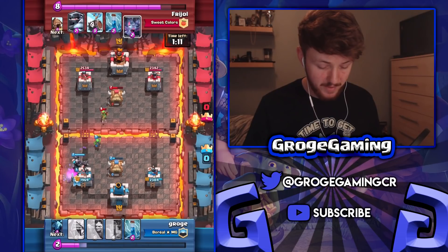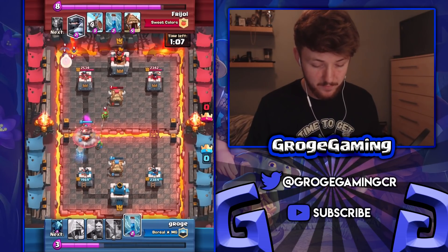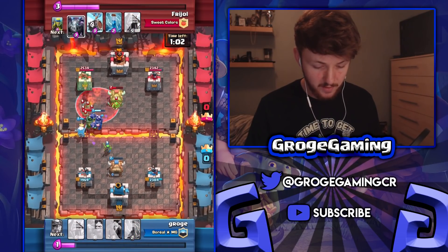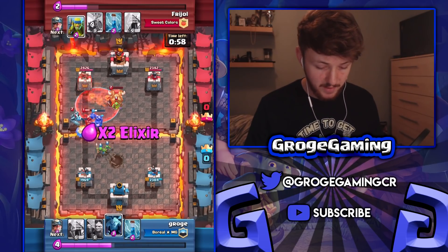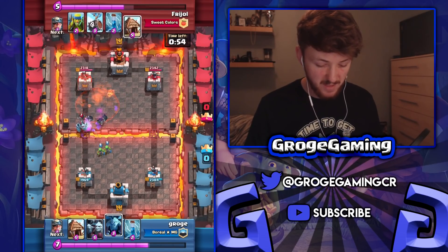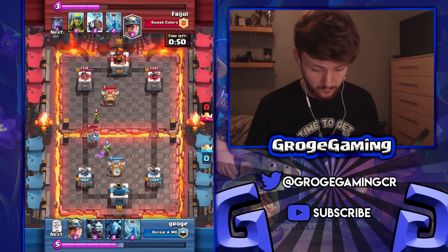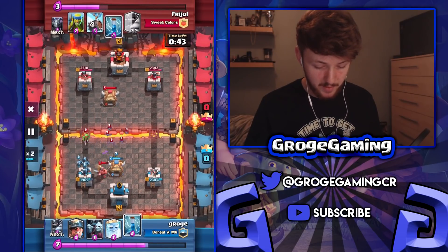I probably didn't need the mega knight there but I just wanted to prevent any chip damage. I go for a poison — quite an aggressive poison actually — but it works out in my favor. The mega knight goes down pretty nicely, the mega minion isn't going to do anything at all. At this point it's a bit of a stalemate so let's speed it up a little bit.